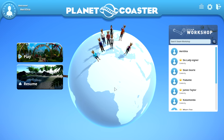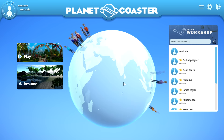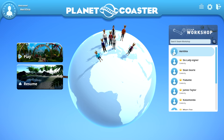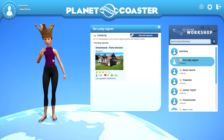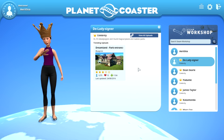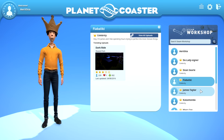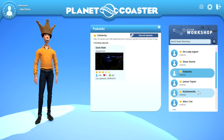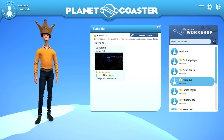You can see there are a lot of other people on the globe, and they're called celebrities. There's the lady seen on the live stream who added Dreamland, and you can actually download that, subscribe, and get it in your game. It's a pretty great and accessible system to see how people share their parks.